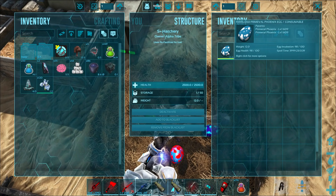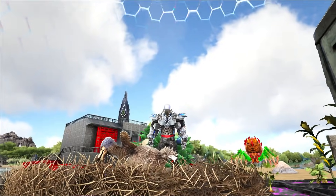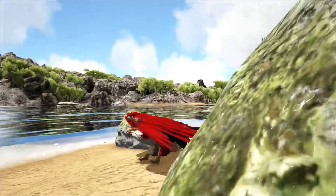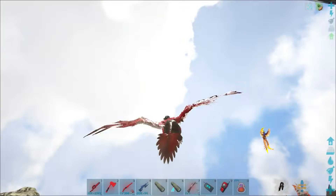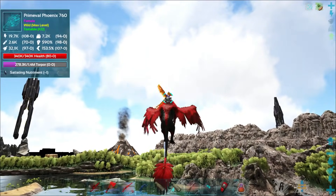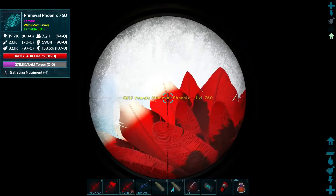This is actually going to be interesting — it should give back the same level we already had. We'll wait while it incubates. What a day! You'll never guess what happened — there's a Phoenix right there! I was getting bored waiting for the egg, and it's not just any Phoenix — it's a 760. So yes, let's get this guy tamed!